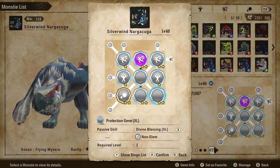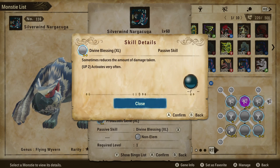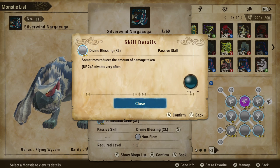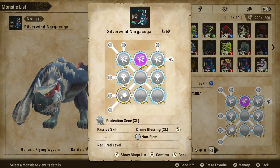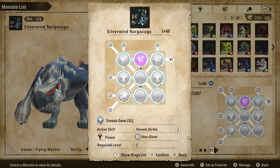We've also got Divine Blessing XL on here. You can swap this out for another non-elemental gene if you so desire, but this sometimes reduces the amount of damage taken. Since we have it up to level two, it activates very often and can drastically reduce the amount you might have to heal your creature in battle. You could choose to use Health Up or All Elemental Defense Up instead — those are all really good options — but I chose Divine Blessing XL.